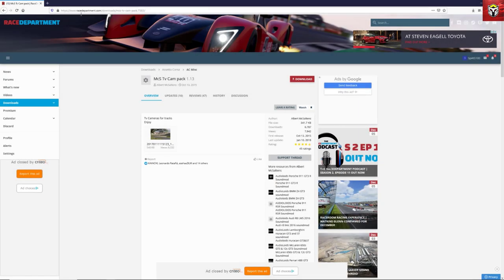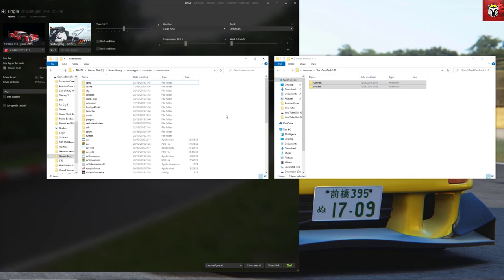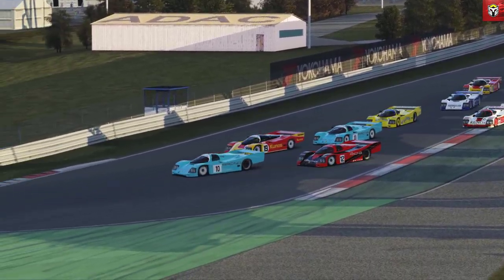Next up is a biggie for me — MCS TV Campac 1.13. This has been around a while and has had a lot of work put into it, so big shout out to the modder. In essence, it gives you far better TV cameras on a multitude of tracks. It's a really simple copy and paste, but do remember to back up any camera packs you want to keep, as this will overwrite what's in the content and system folder. Looking at these TV cameras, they are so much better quality than the standard game ones.